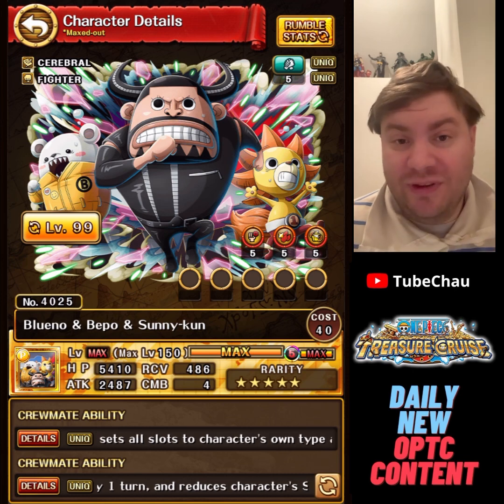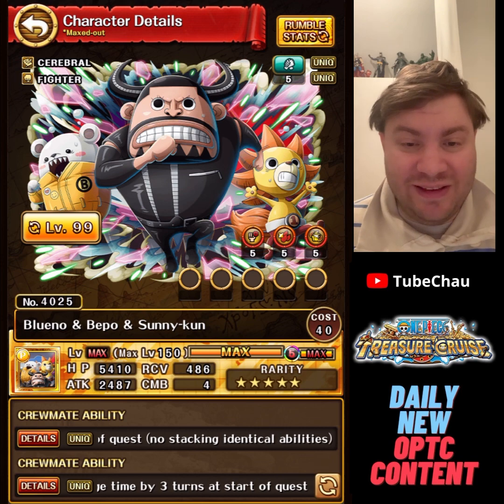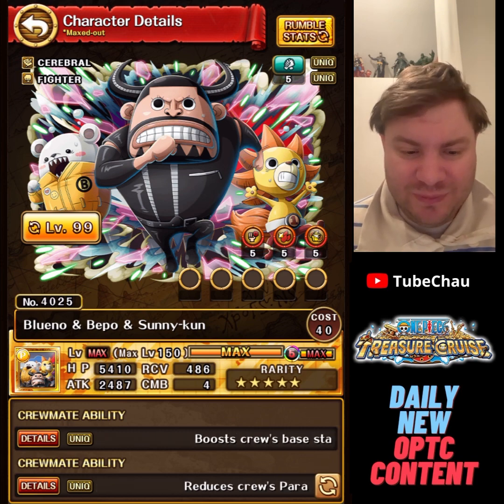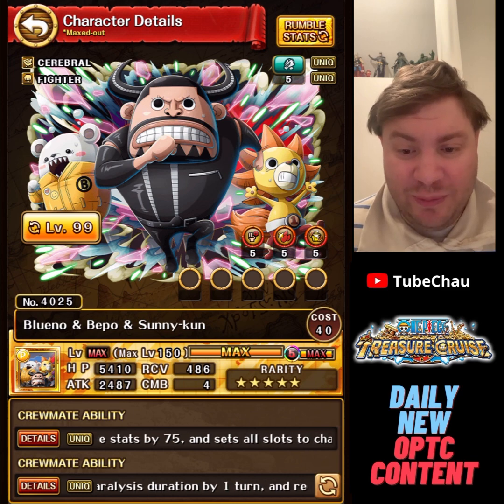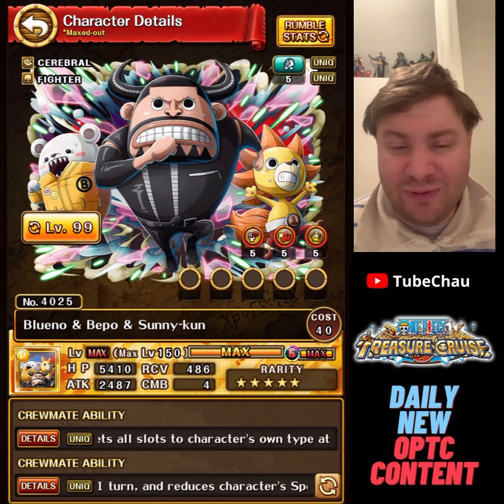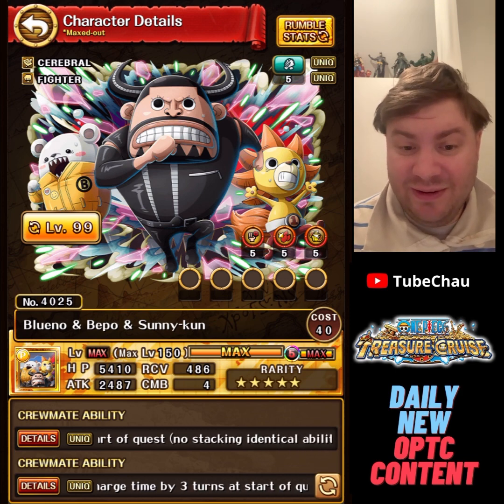These are the biggest ship sailors I've seen — basically four sailors split in two, which I guess signifies that there are three units. All the bind and ship stuff represents Sunny of course; not sure what represents Blueno and Beppo though. The super evolution is probably going to show them outside of the dream world, looking less kid-like.